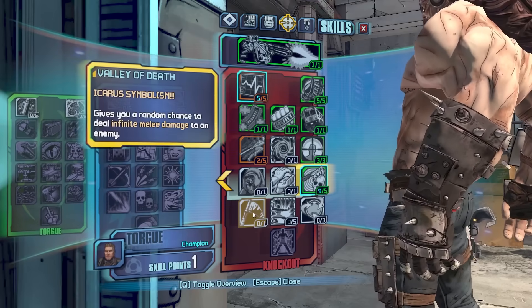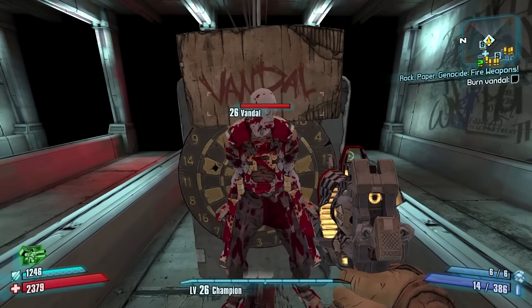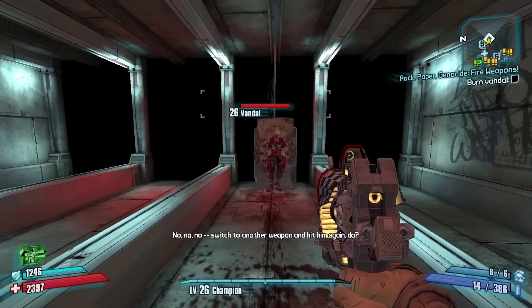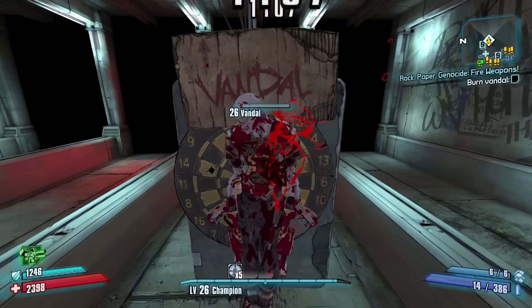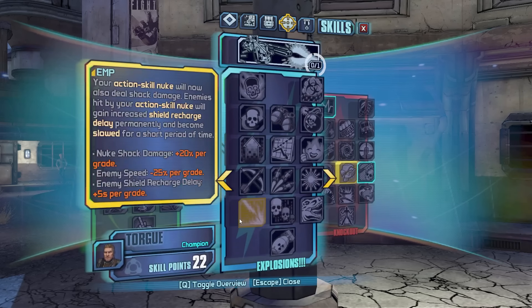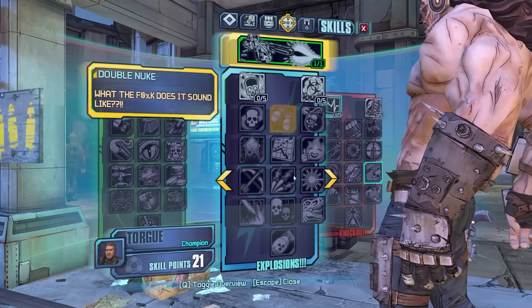We're going to spec the infinite melee damage skill and punch the target dummy to see if we can get it to go off. Gives you a random chance to deal infinite melee damage to an enemy. Let's see if we can get it to go off — three, two, one, go. It's just the visual damage cap. We did 999,999k in normal mode. For a one-point skill, if you're running a melee build, why not just have it? There's no reason not to.